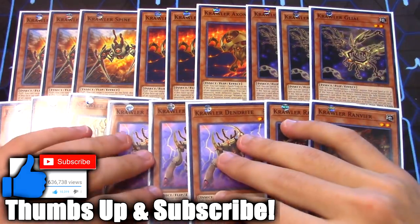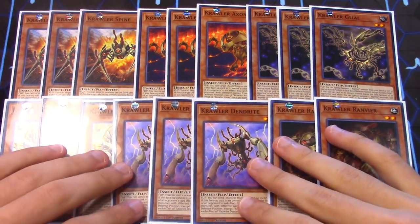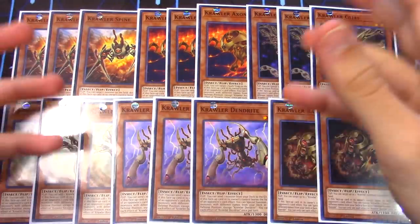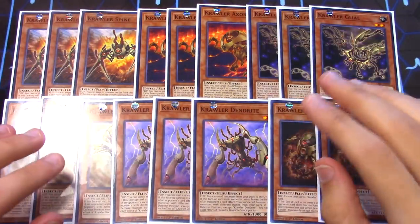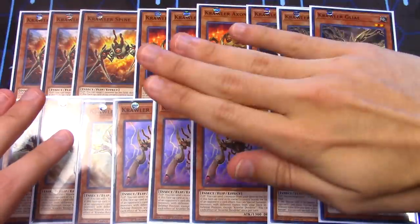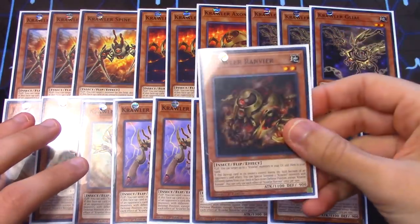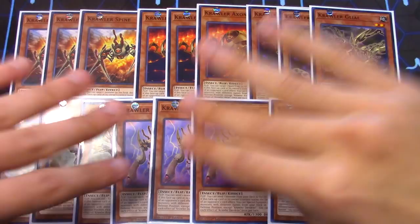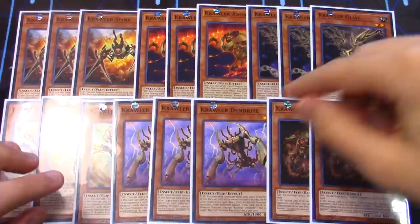Crawler monsters — to explain them simply — they're all Level 2 insect monsters with varying stats. Some of them are kind of better than others but for the most part their stats are pretty mediocre. What they all have in common is one effect: whenever they go from the field to the grave by your opponent's card effect while they're in your control, you get to special summon two Crawler monsters from your deck in face-down defense position with different names, which is really cool.